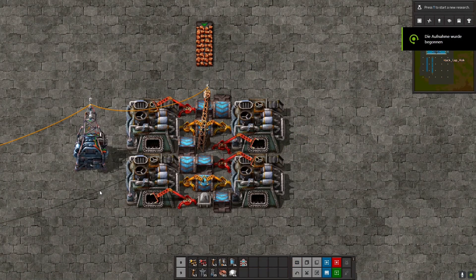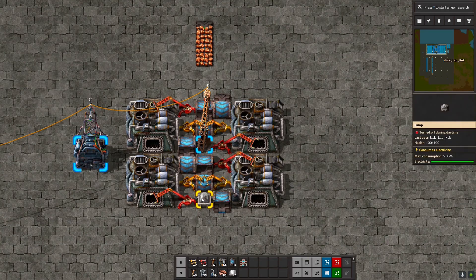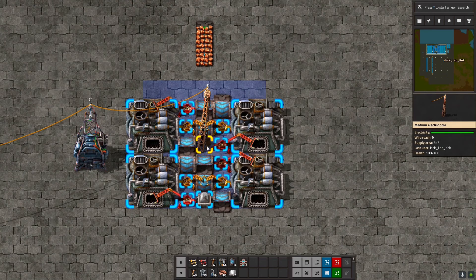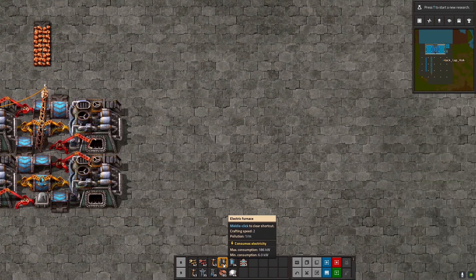Here you can see a basic block of my final electric furnace layout. We have a perfectly symmetric layout with furnaces on the left and right side in a straight lane, with supply lanes centered in the middle along with the power grid. This is a quite nice and compact setup. Now I can show you how I built it.